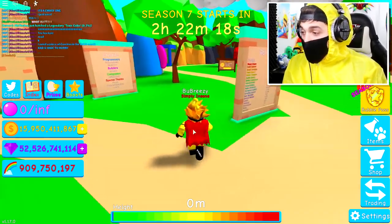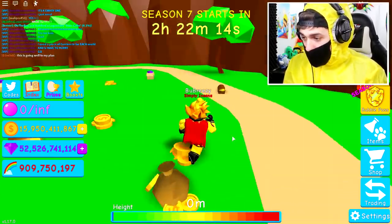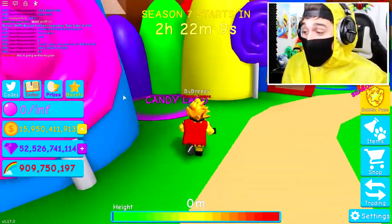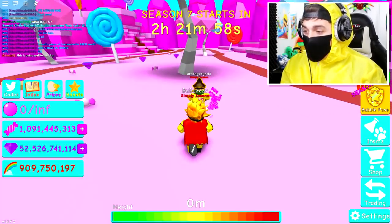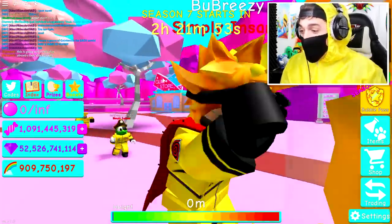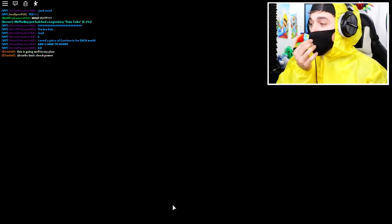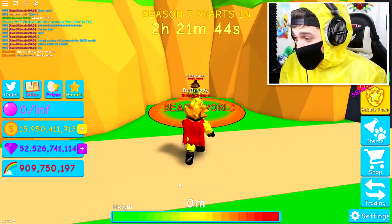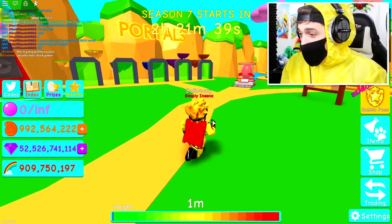We have to get a piece of currency from each world. I already collected rainbow currency. Now I'm going to collect the basic currency, which is money. Next up we need to head into candy land and grab ourselves a piece of infected candy. Wait — I thought that was the infected but it's my team! Come on team, we need to collect as many pieces as we can to help the mad scientist create this ultimate cure.